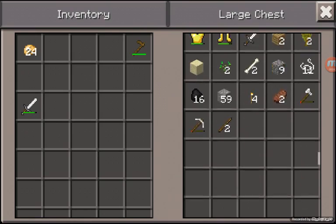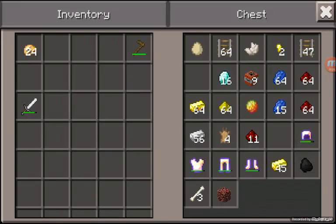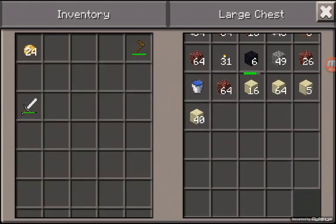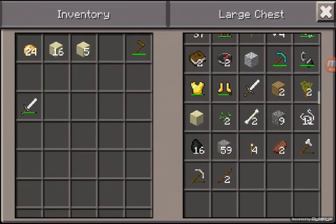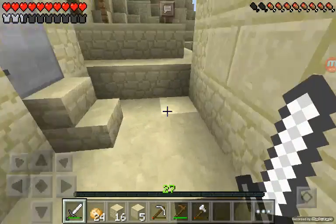Hey, what is up guys, it is Iron Pick and I am back with yet another Minecraft Pocket Edition survival let's play episode. What I think I'm gonna do is go around and fix all the farms that are messed up and just fix up my world and all the stuff.